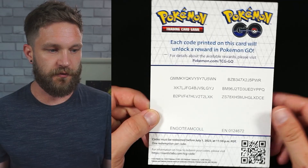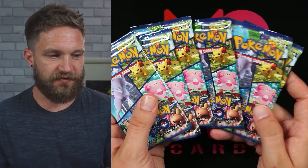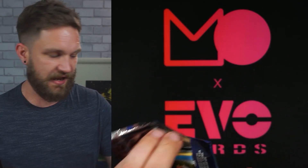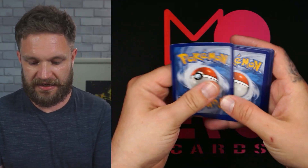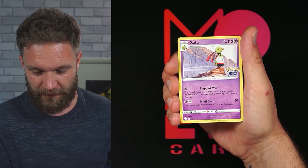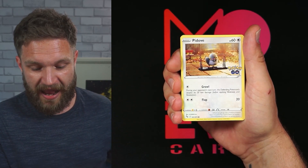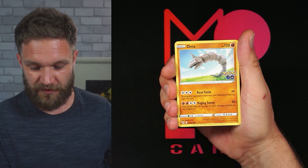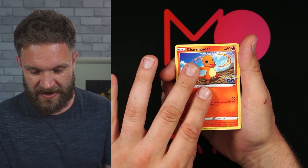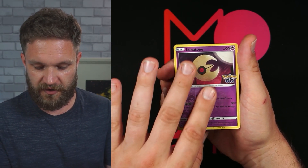Each box also includes Pokemon Go in-game codes and rewards you can claim. Most importantly for me — six booster packs. Pack number one — I'm reckoning we'll get at least one Radiant card. I wouldn't mind a Ditto either; I didn't get one from my Radiant box, but when I opened the Alolan Exeggutor boxes we got two Dittos. Let's go! I'm loving this set.